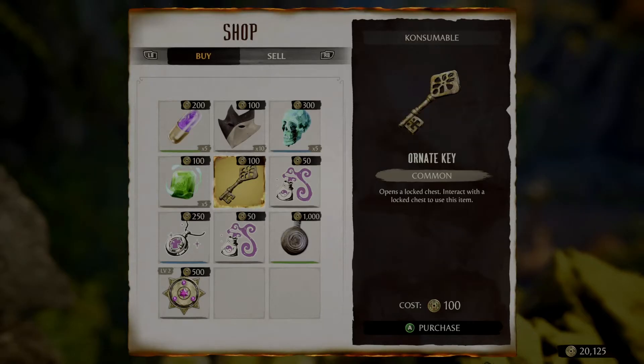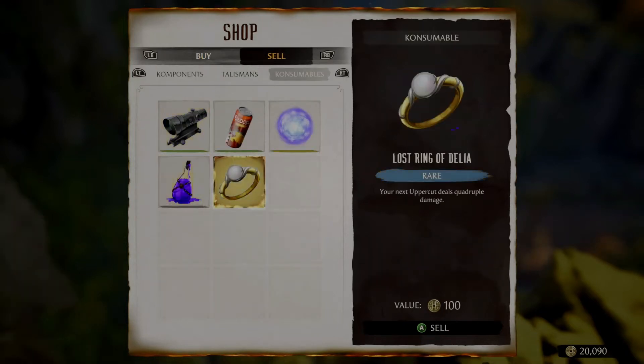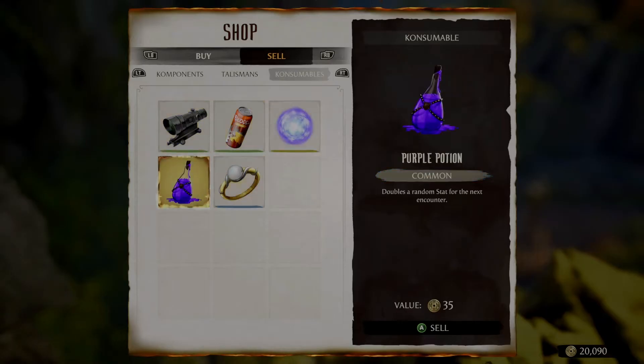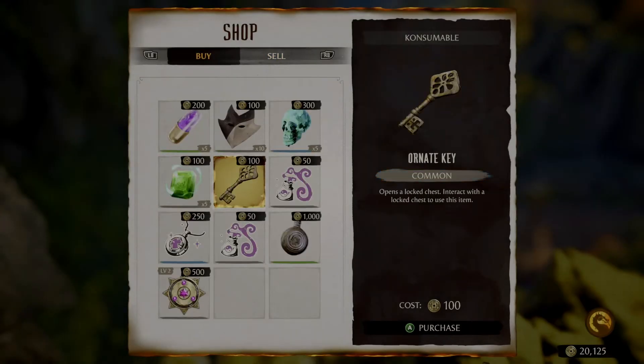Now if it is saying inventory is full, what you're going to need to do is head over to sell, go to consumables, and then once here you will need to sell one of your five consumables. For me I had to end up selling my purple potion, but whatever you want to sell, go for it. But this is the only way to pick up the ordnance key if it's saying inventory is full.